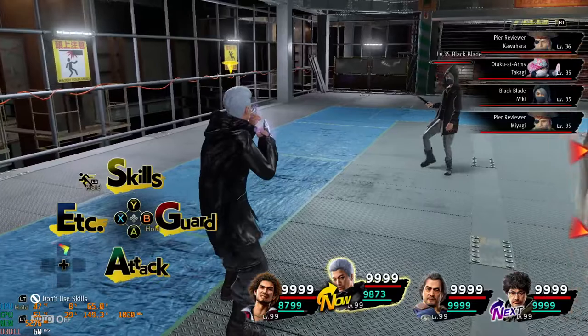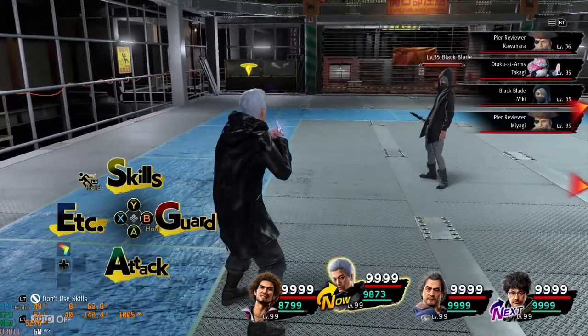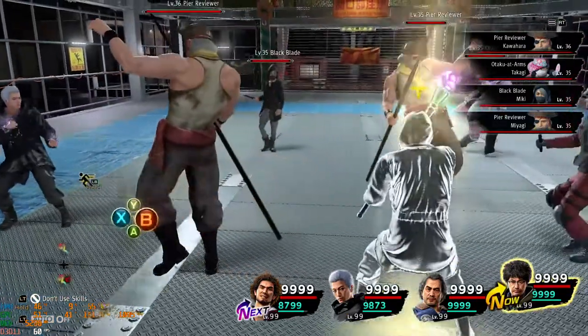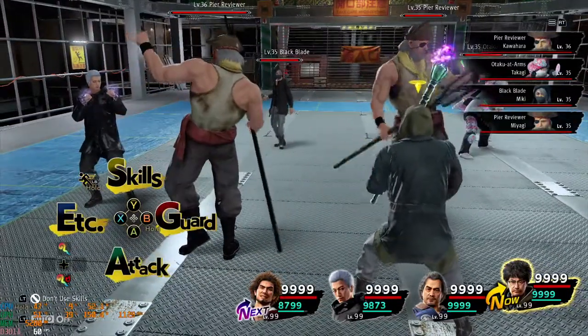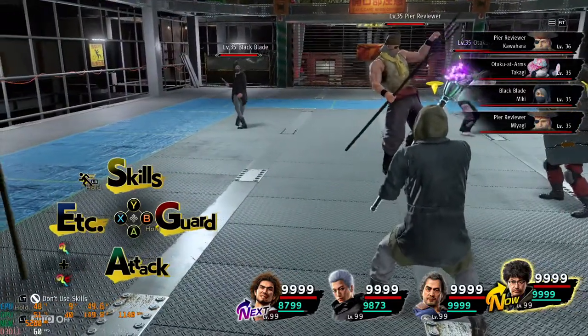As you can see, Namba going next means he also has some precedence over everyone else. Then the guy without 9999 agility goes after him — and somehow, even with that much agility, Adachi is still going last.